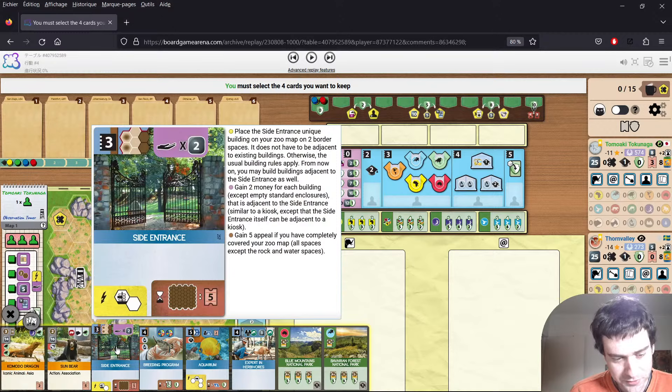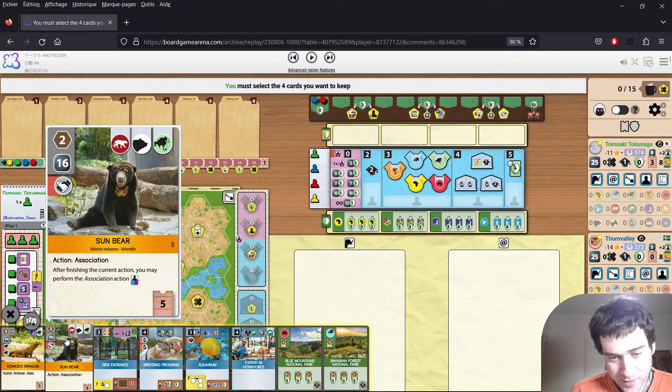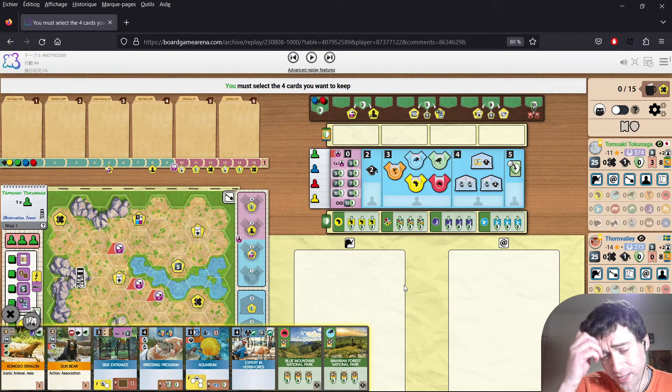This is a pretty bonkers starting hand. Side Entrance — one of the best sponsors in the game, if not the best. Aquarium also really up there. I'd be keeping both of them 100%. Sun Bear — one of the best animals in the game. I'd probably keep that as well, although it doesn't help out any of these projects. And in four-player games, you really do want to hit one of these.